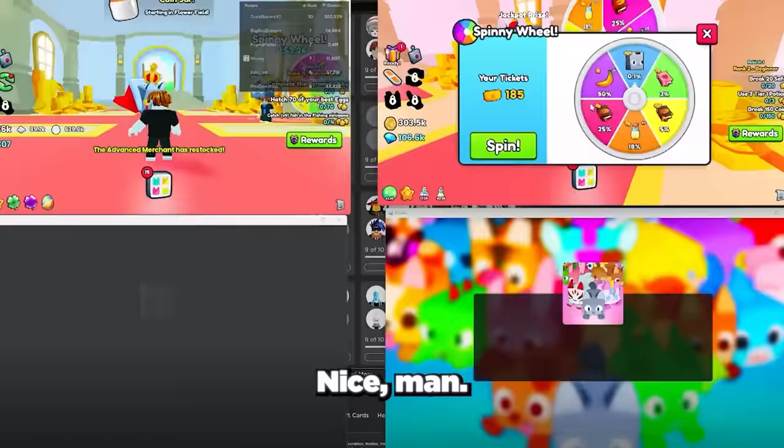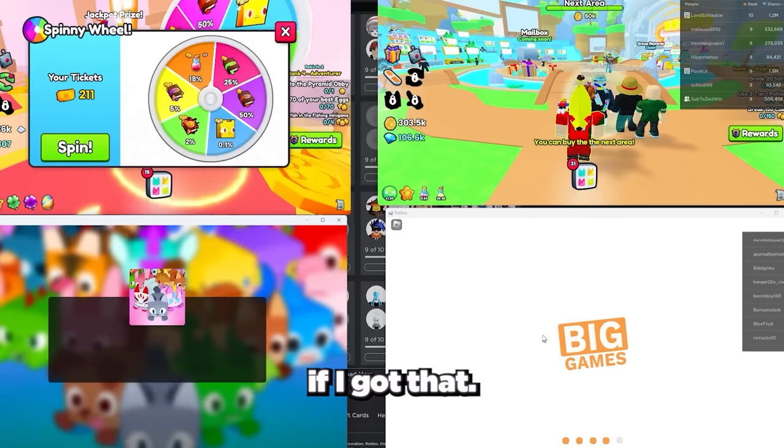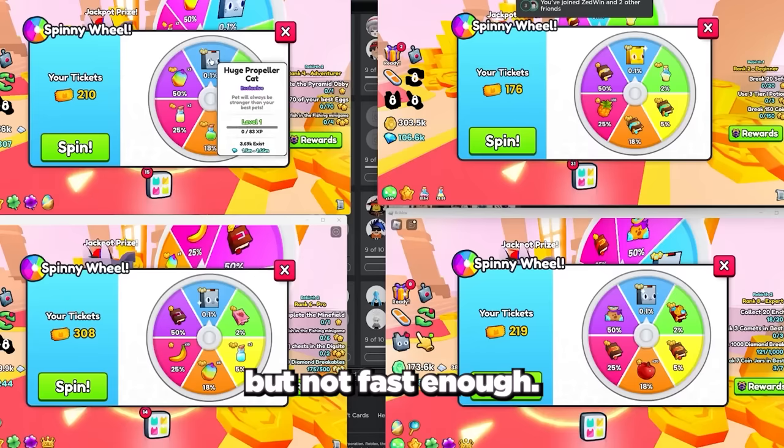At this rate we will get the new huge in no time. We can even spin for the gold and rainbow huge as well — that would be so insane to get. This is fast but not fast enough; we still have over 900 tickets left. We need to go faster — let's start with 4 spins at once.